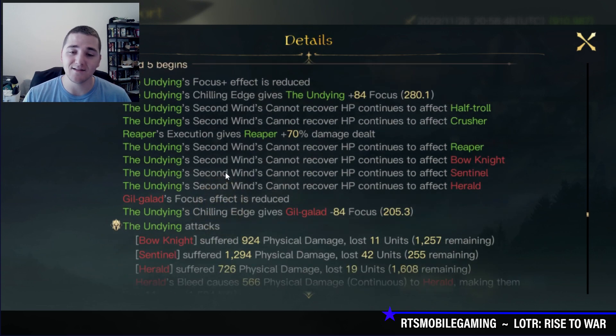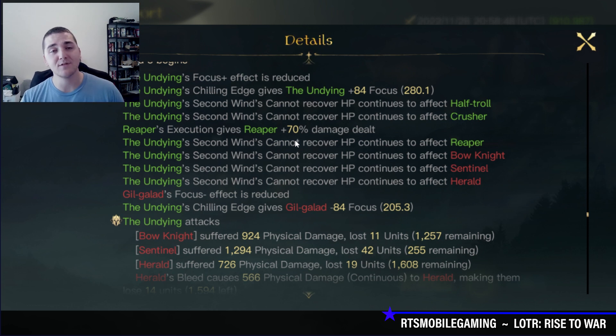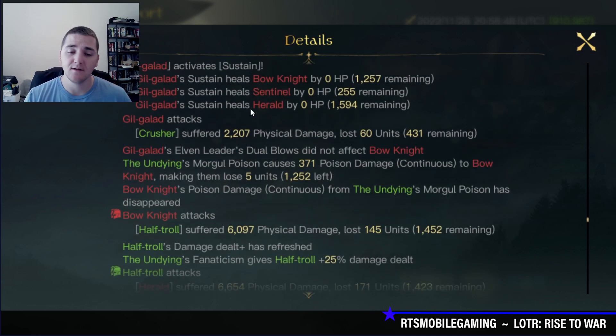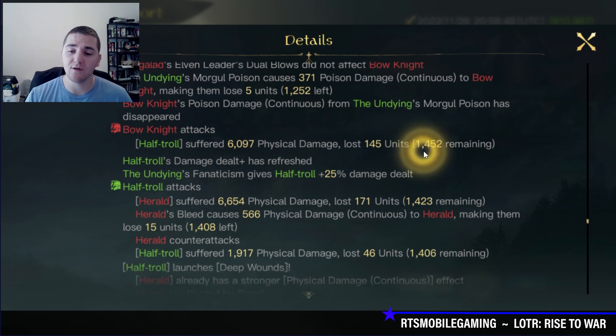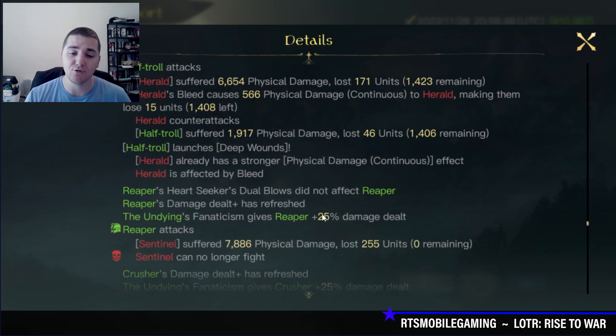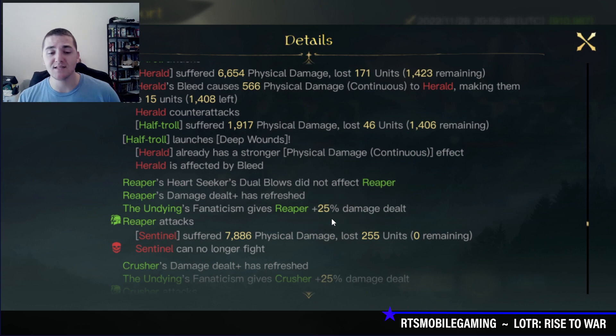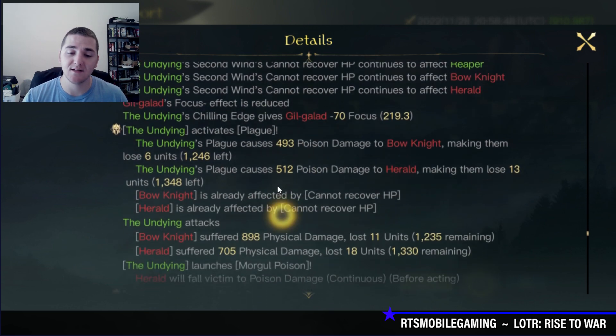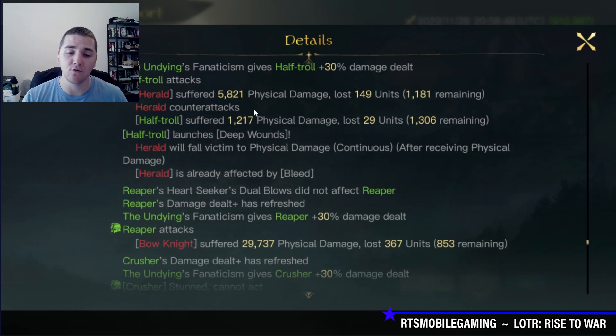Here in Round 5, the Reapers have gained plus 70% damage dealt. Nobody can heal anything, so the Half Trolls have 24% increased damage dealt. With only 14.52 left alive, the Half Trolls are hitting for 6,000 plus a 56.66 bleed, plus 25% damage from Fanaticism — so they're at plus 49% damage overall. Not too shabby. The Reapers are at plus 95% damage dealt, though they didn't even get a clean shot on the Sentinels.